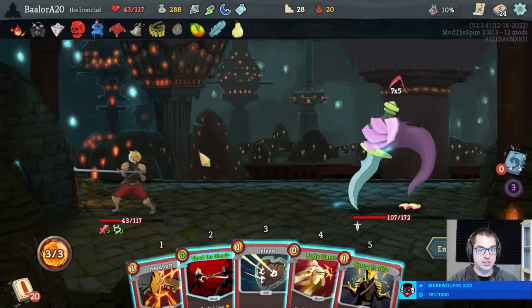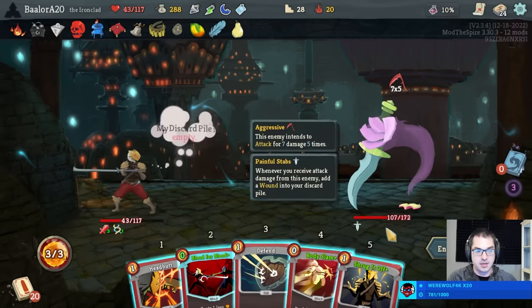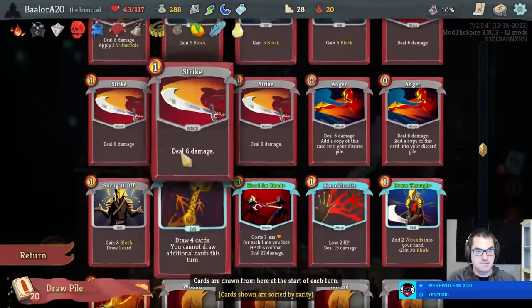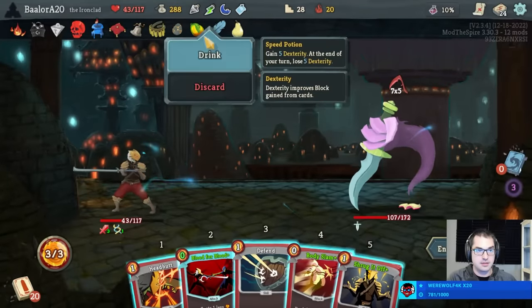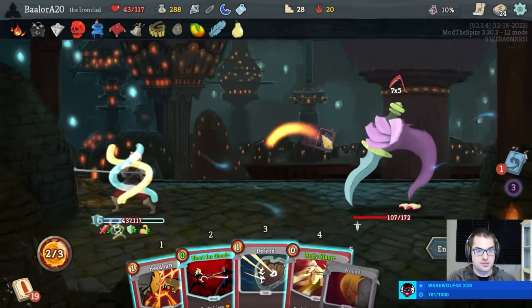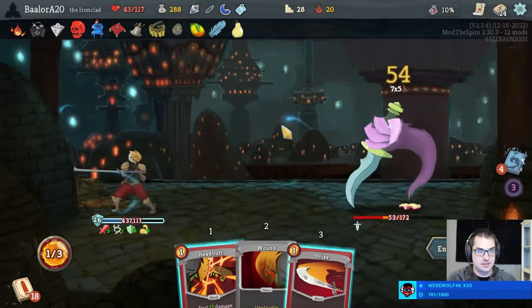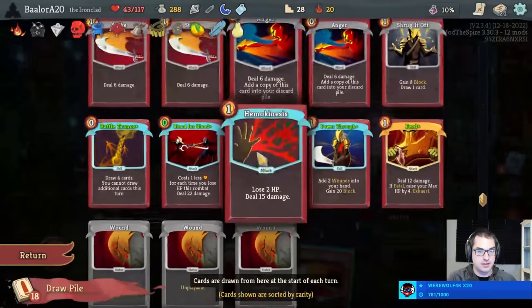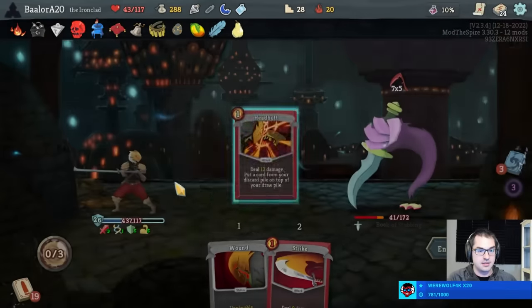Currently we can play exactly all of these cards. Block 16, 26 would be a lot better. There's no other things we can Headbutt beyond what's in our hand, so we could Headbutt Blood for Blood. I guess there's a chance I misfeed, but I could also draw into the Power Through. Just a Strike, okay — nothing too fancy, that's fine. I guess I don't want to Headbutt any of these cards, so I should play the Strike. We should probably Headbutt Blood for Blood — hopefully get a kill next turn.